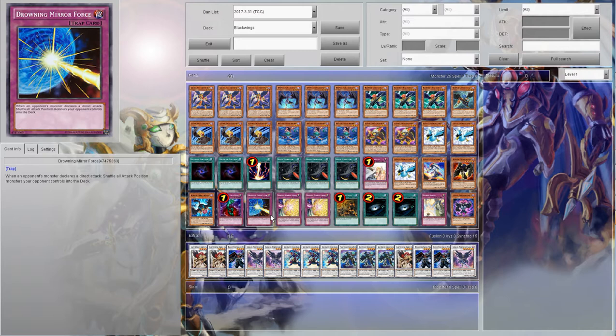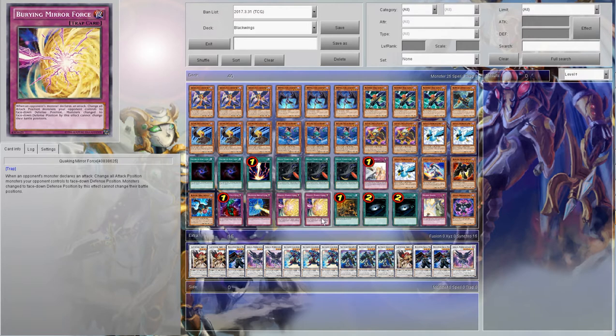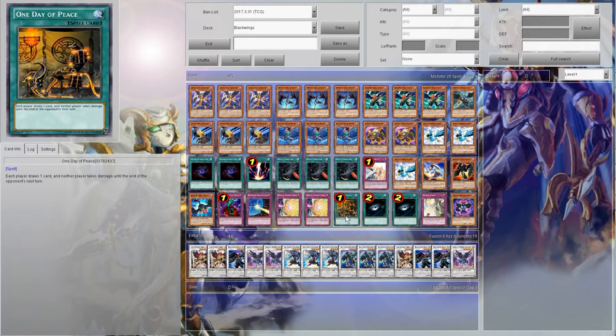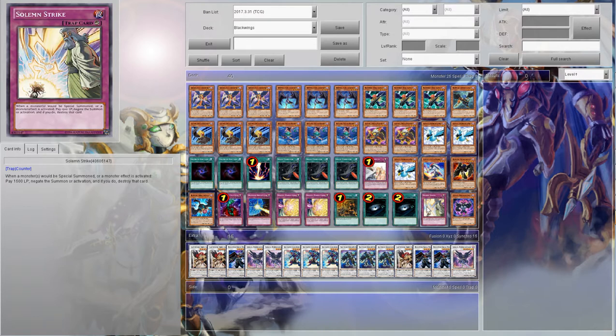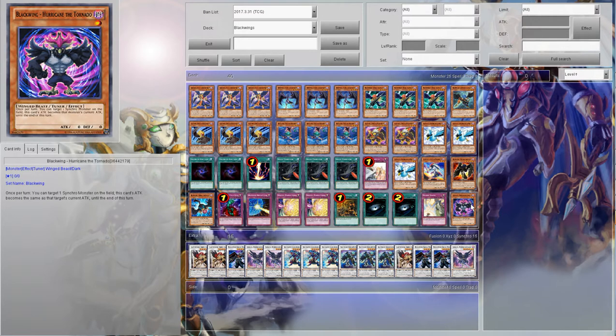Traps and spells: one Bottomless Trap Hole — destroys and banishes high attack monsters. One Drowning Mirror Force — shuffles direct attackers back. Two Quaking Mirror Force — send those monsters face down so you can poke them to death with Bora. One Day of Peril. Two Dark Holes. One Solemn Strike — easy money, this card is so good. And one Hurricane/Tornado — Larry's secret tech, basically copy the effect and go crazy.